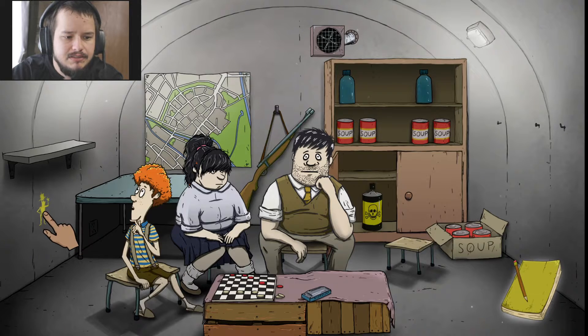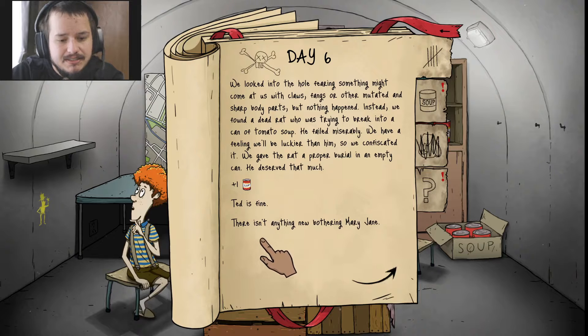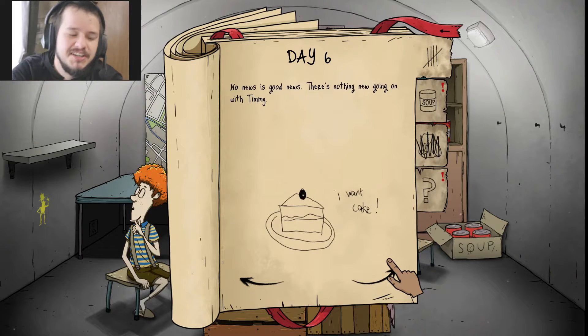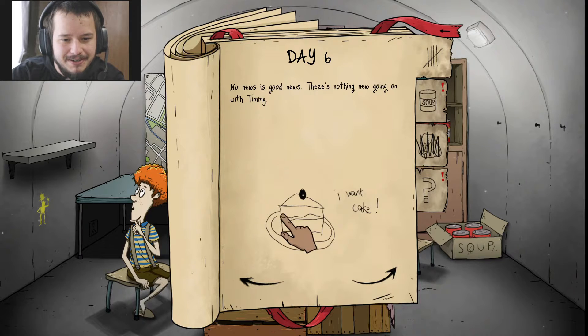Day six. Hopefully it wasn't radiation or something to kill me. We looked in the hole, fearing something might come at us with claws, fangs, or other mutated and sharp body parts. But nothing happened. We instead found a dead rat who was trying to break into a can of tomato soup. He failed miserably. We have a feeling we'll be luckier than him, so we confiscated it. We gave the rat a proper burial and an empty can — he deserved that much. Ted is fine. There's nothing new bothering Mary Jane.